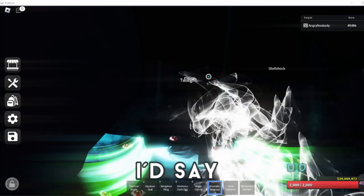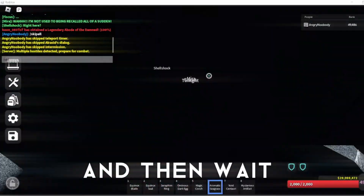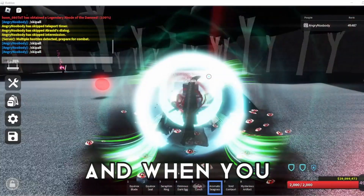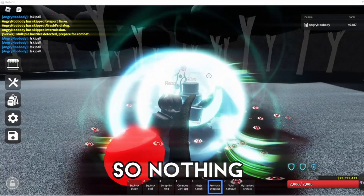Once you've teleported, spam all your summons repeatedly through a cycle of three times and then wait five seconds. After five seconds, say skip all for about 10 seconds — say skip all multiple times just so you can skip all when you join. This is to confirm that you can actually skip all in the dungeon so nothing goes wrong.